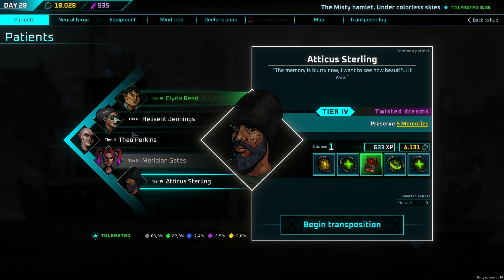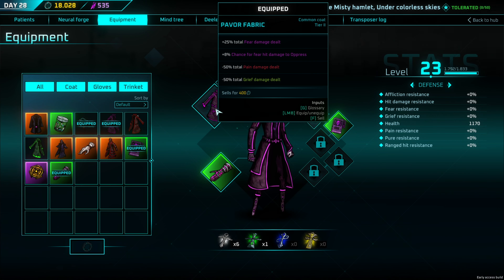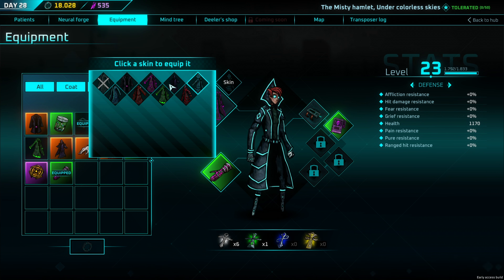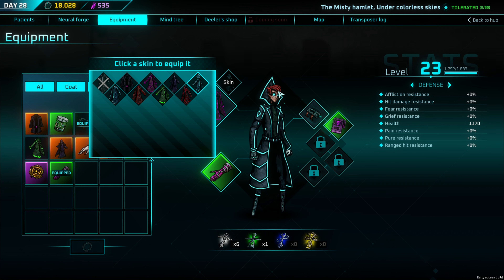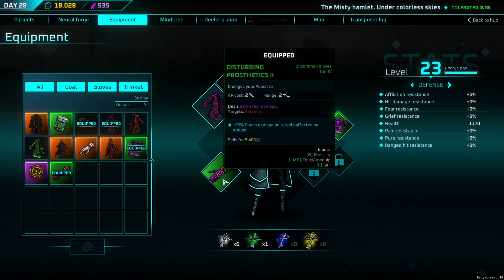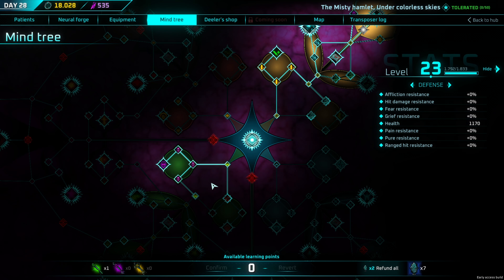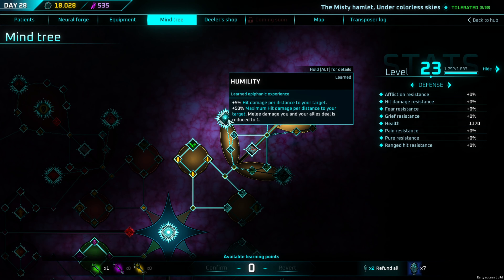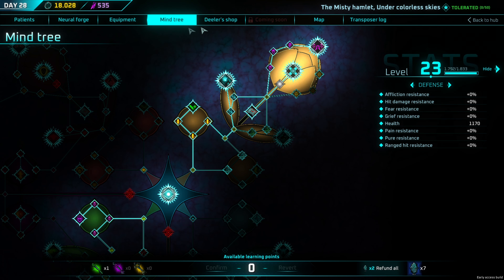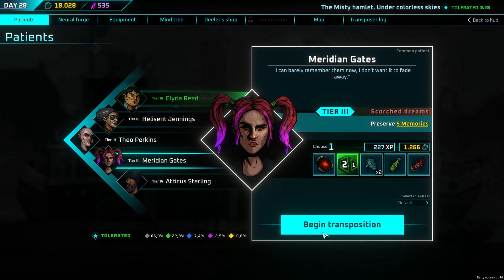We have a couple of patients here — we'll get to them in a minute. In the game we can create our own skills, equip Ares with different trench coats, and even pick her skin. This one kind of looks depressing — not a happy face — so let's go with the pointy one. We equip a punching glove, a couple of trinkets, and we also have a large talent tree called the mind tree, where we can unlock different upgrades, skills, and additional trinket slots.